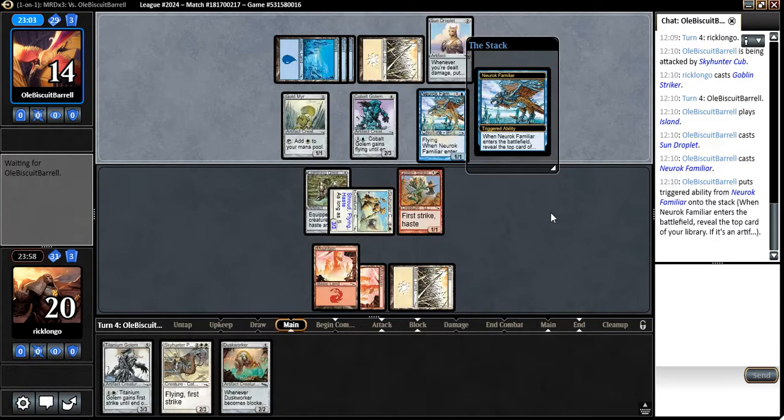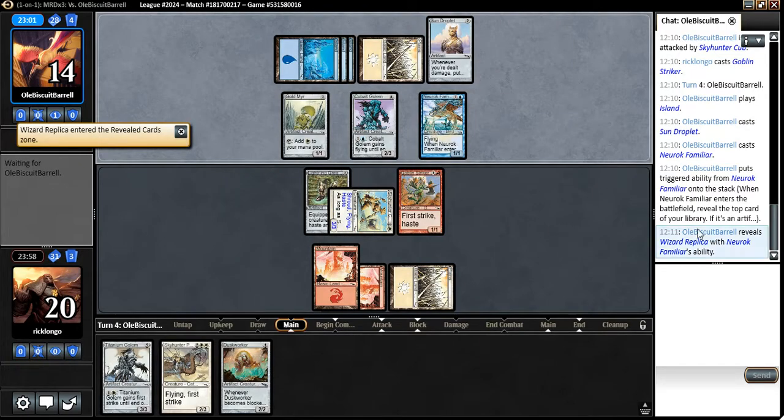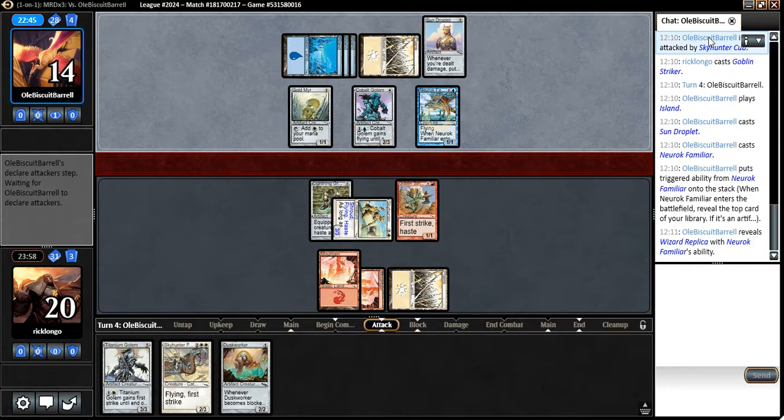So now he has these two here. He did reveal a Wizard Replica, so he's been fine here. Will he attack with the Cobalt Golem? I guess he could — that would be okay. Attacking with the Wizard. He's not gonna block my Skyhunter Cub at this point anyway.